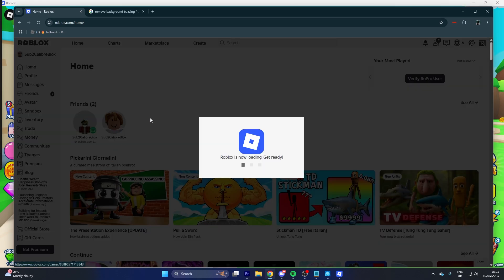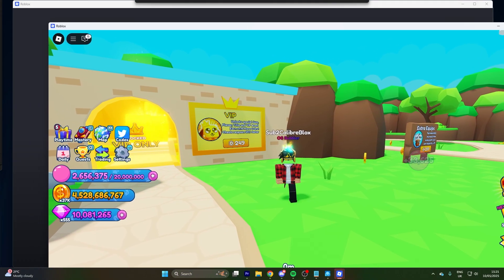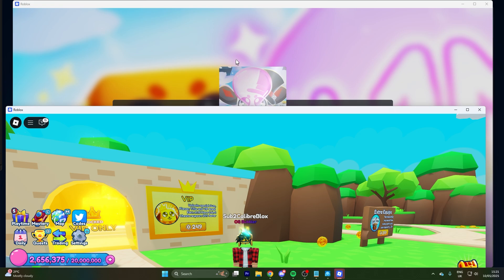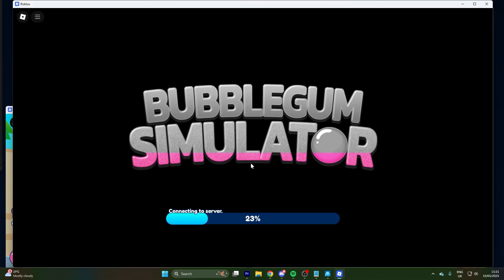Now that the handle is closed, log into another account. Load up like usual and boom — you've now got two accounts open at once. Repeat the same process of closing the singleton event on the new Roblox process and you can keep adding more accounts over and over again.